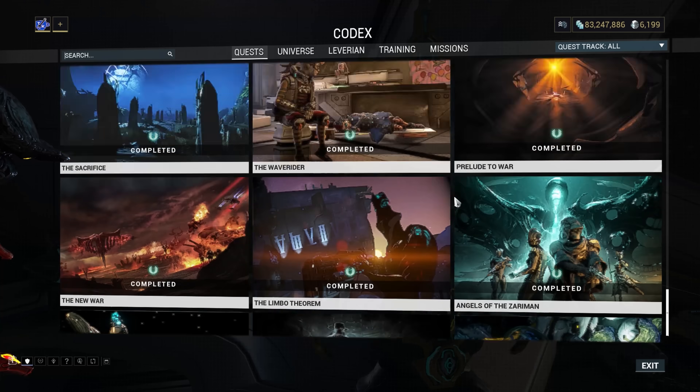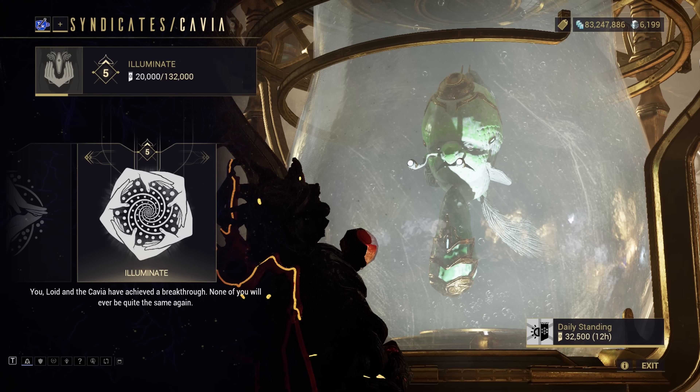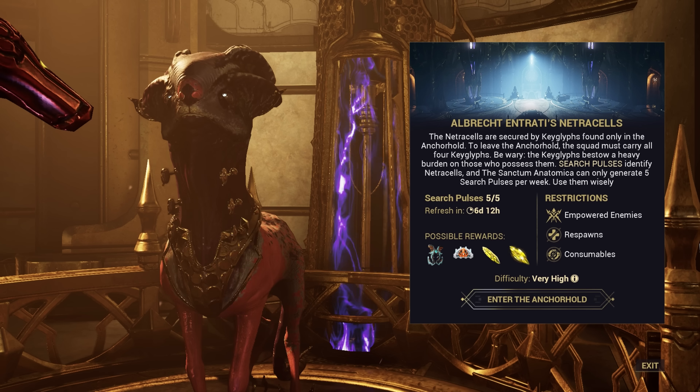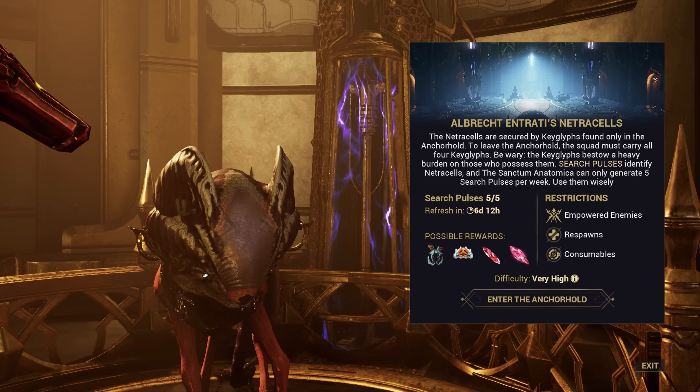In order to unlock Deep Archimedia, you must have both completed the quest Whispers in the Walls, as well as reached rank 5 for the Kavir Syndicate. You can complete the lower tier variant Netrocells prior to reaching rank 5 for lower challenge and lower rewards. I'll cover rewards between these two missions in the last section of this video.